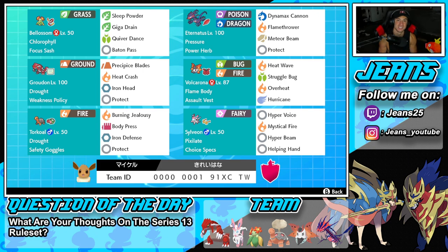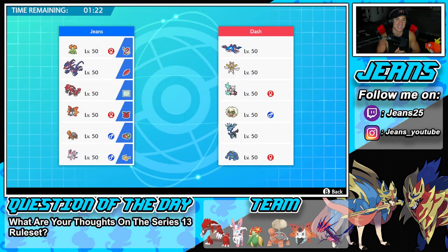The final Pokemon is Sylveon. I recently just used Sylveon in a video and said I haven't used it in so long — now we're using it back-to-back. It's got Pixelate alongside Choice Specs, with Hyper Voice, Mystical Fire, Hyper Beam, and Helping Hand for its moveset. If you want to run this team for yourself, the rental code is at the bottom of the screen. Let's hop on that ranked doubles ladder and look to get some wins with this Bellossom Sun Team.